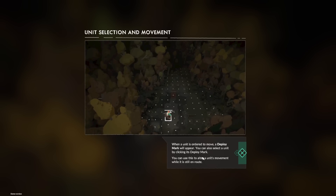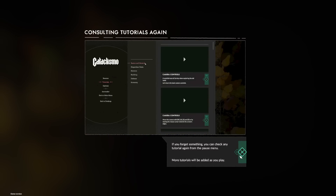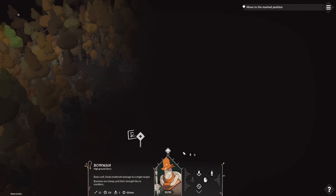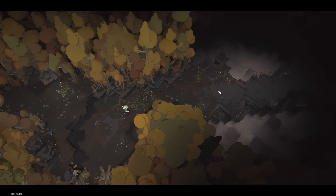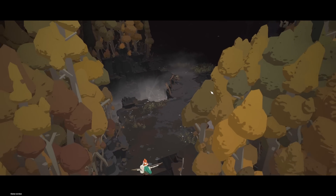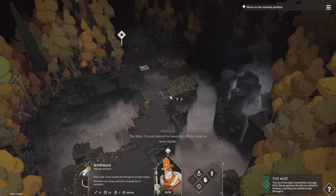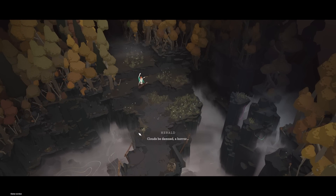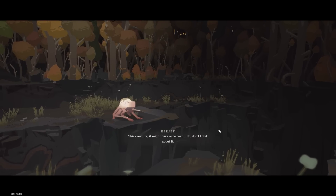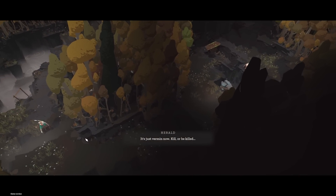When a unit is ordered a move, a deploy marker will appear. You can also select a unit by clicking its deploy marker. You can alter the movement while it's still in route. The world's covered by strange mist - dense patches are lethal. A frogman? Sure looks like a frogman.